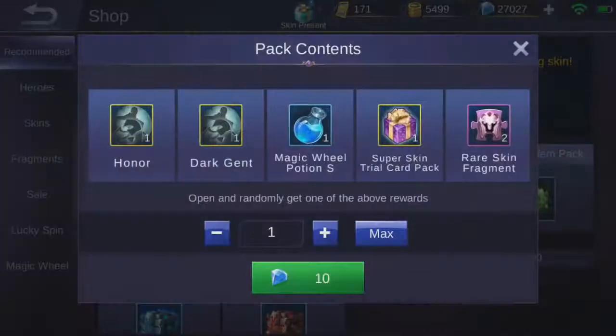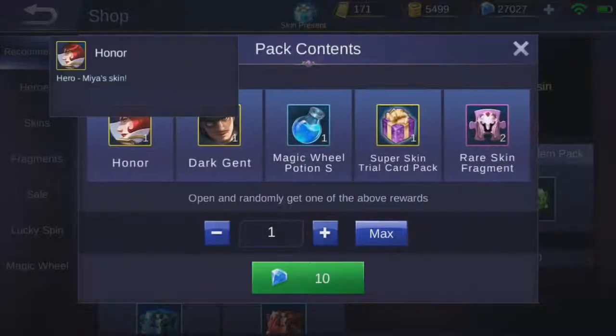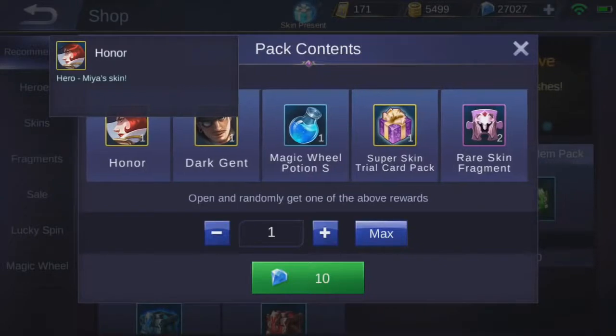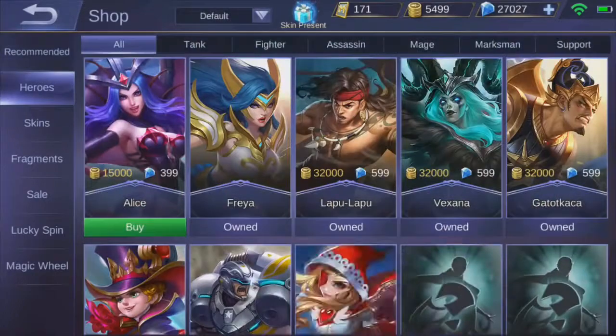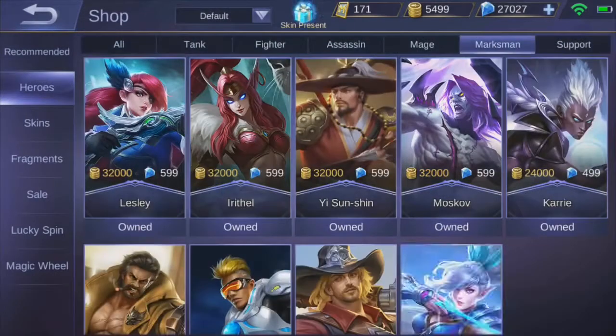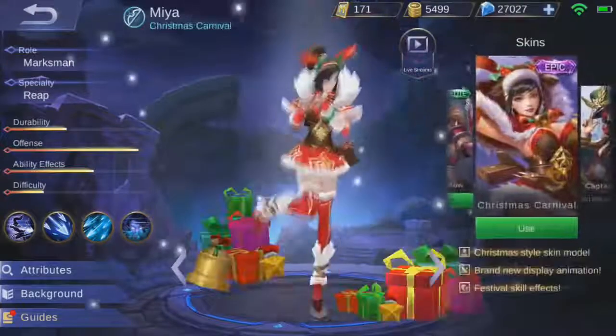First of all, what we're gonna be doing — we're gonna be rolling in this one because I want this skin. I'm gonna see if I'll be able to get this cheaper than what it actually costs. So if we go into heroes right here, just go to marksmen, we find Mia right there. As you can see, I have basically every single skin.